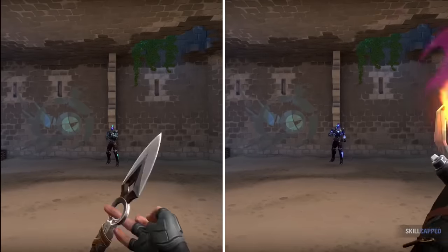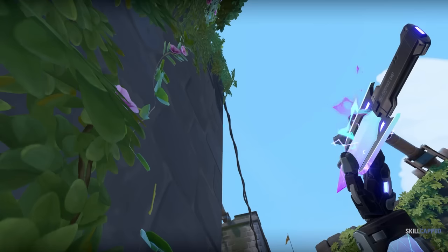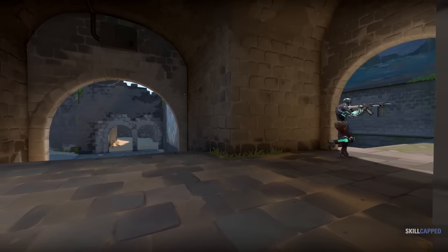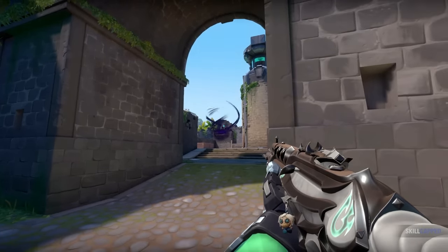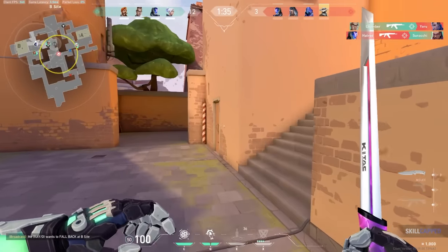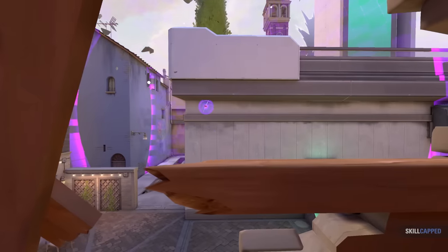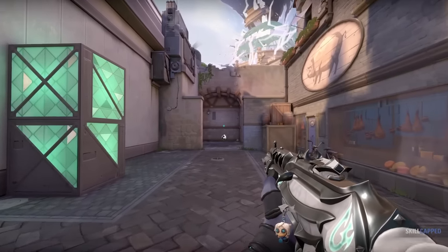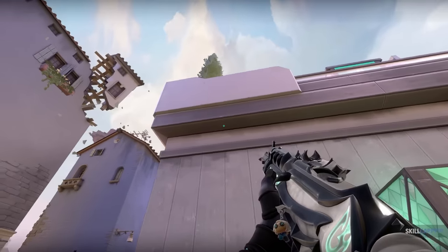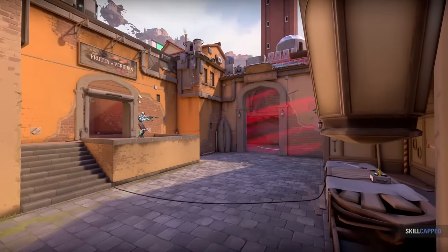Another great use is taking away weapon abilities such as Jett Knives, Chamber's Operator, or even Raze's Rocket, forcing them to use a weaker gun and giving you a great window to hit the site. On Defense, you'll generally see players knife outside of A Main or B Main at the start of a round to gather information for their team. At higher levels, players will catch on to your knife timings quickly, so it's essential you stagger your timings and mix up where you're throwing it. Don't just knife outside of B Main every single round.